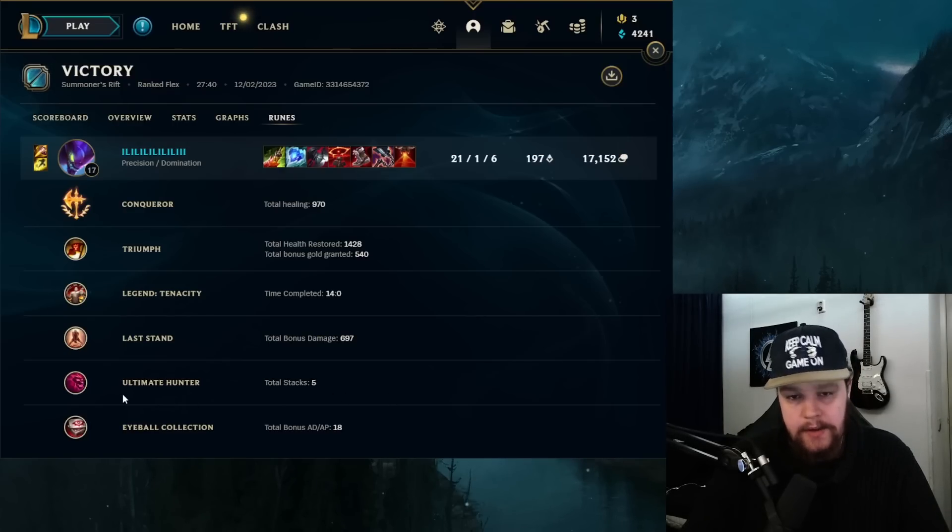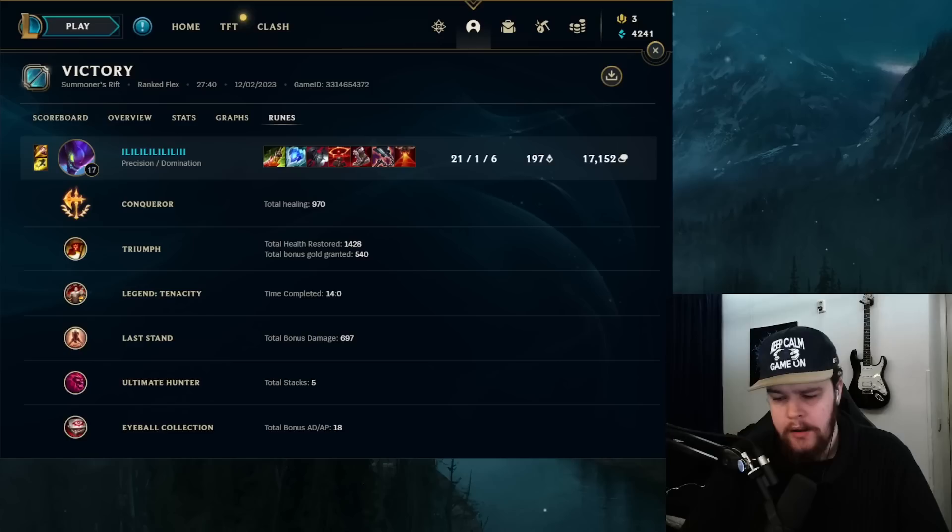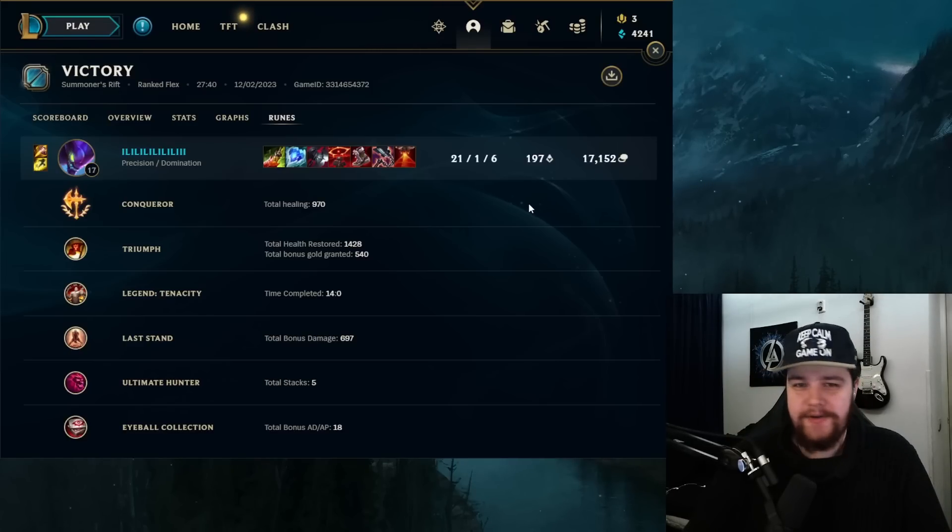Since you're not playing a build that needs a bunch of tempo in the initial stages of the game, you don't need the gold income from Treasure Hunter, free boots, or Cosmic Insight — which a lot of people run but it doesn't directly correlate with your smite quest anymore. Ultimate Hunter's cooldown reduction is just better, and it gives 18 extra AD out of the tree as well. Ult utility is huge. That has been it for the bruiser version of Kai'Sa. If you guys enjoyed this video, hit the like button below and I'll see you tomorrow with another video.